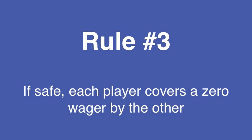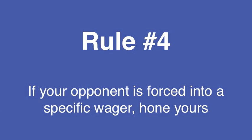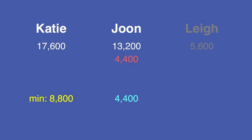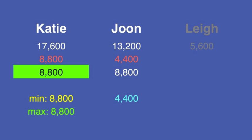Now onto rule number 3, looking at June. If Katie stands pat, she'll have 17,600. To match this, June needs to wager at least 4,400. June's minimum and maximum are the same, which means he has to wager 4,400. Considering rule number 4: knowing that June will wager 4,400, Katie sees that if he gets it wrong, he'll have 8,800. To stay above this, Katie can wager no more than 8,800. Based on our first four rules, she too is forced to wager a specific amount: 8,800.